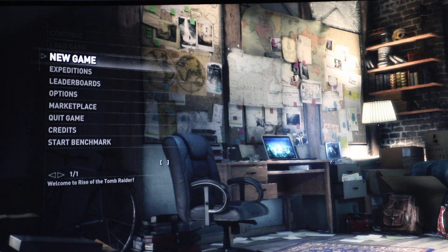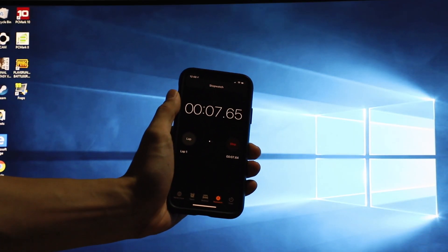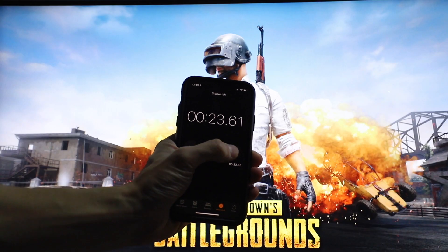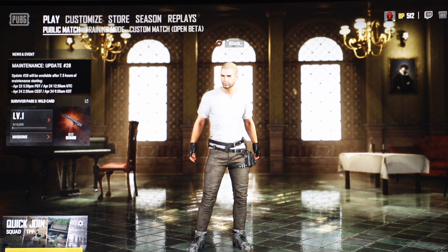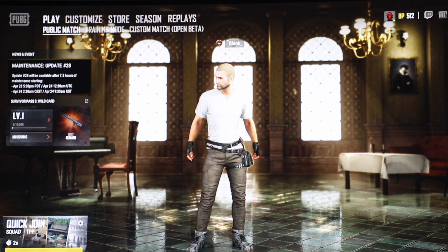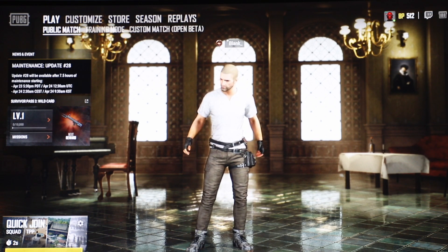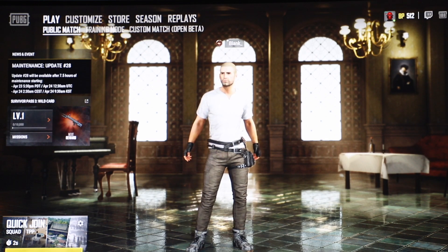Loading up Tomb Raider took about 15 to 16 seconds. For PUBG, it took about 26 to 27 seconds, and actually about 5 to 10 seconds of that was the front loading screen and the connecting to server part, so I would say it's about 15 seconds to boot it up — definitely not bad.